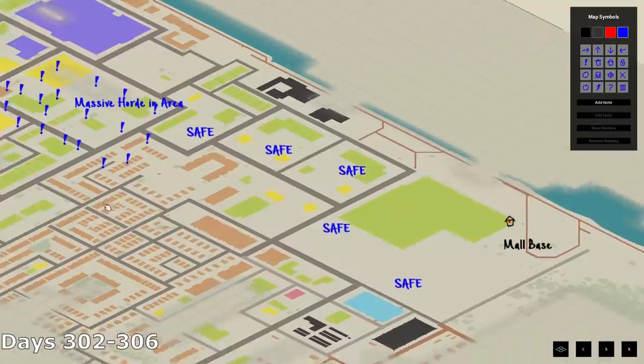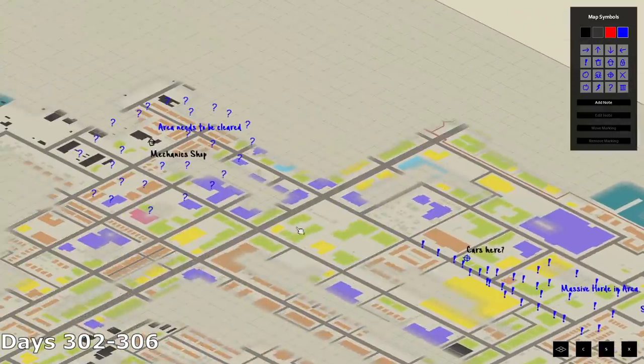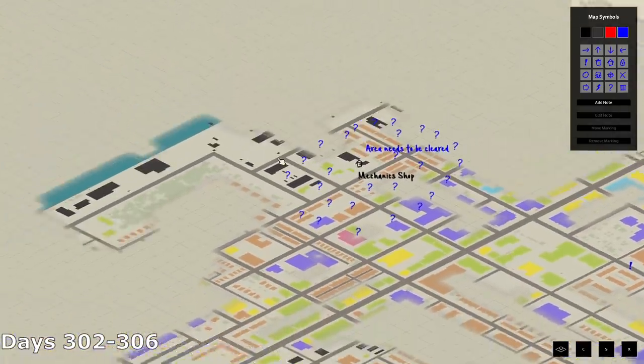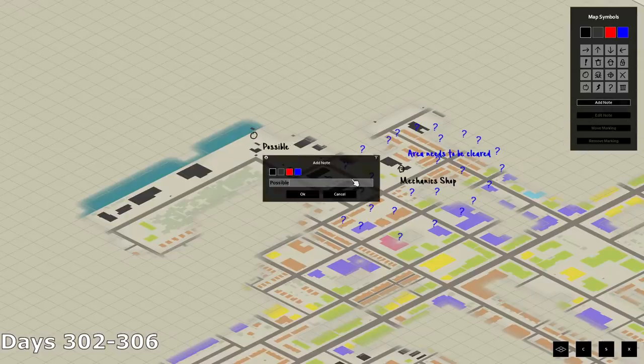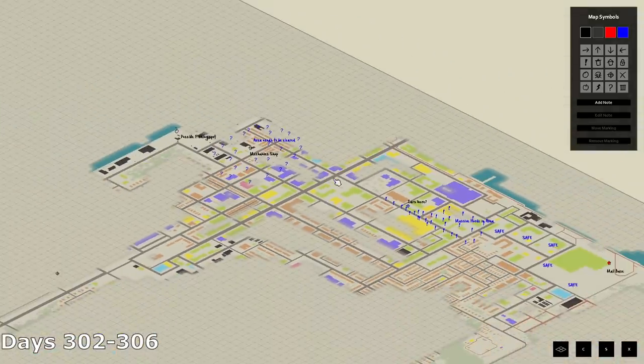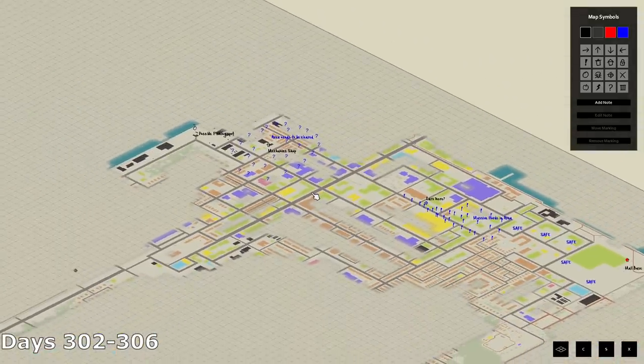I'll take a second to go through the map notes. Safe means generally cleared of zombie groupings — there are still individual zombies potentially in the area, but no real threats. I marked the horde zone with question marks around the area that I lost my cars in, since I knew there was at least one large horde and one smaller horde in the area, but didn't have the full scope of how many pockets were forming or where they would be moving day to day.